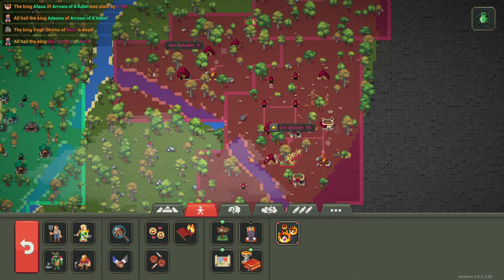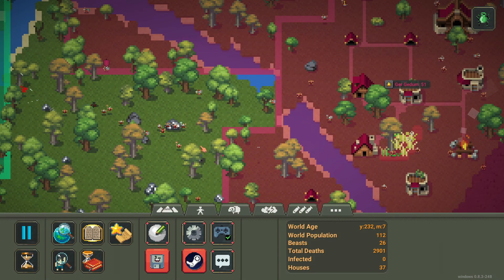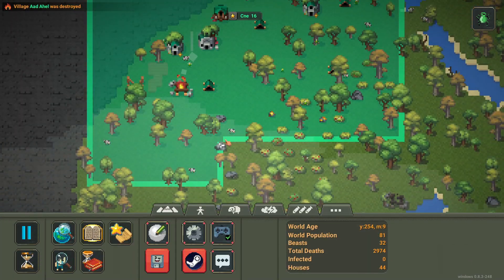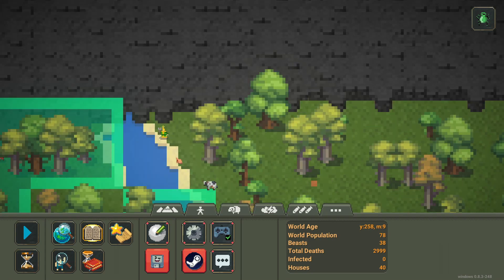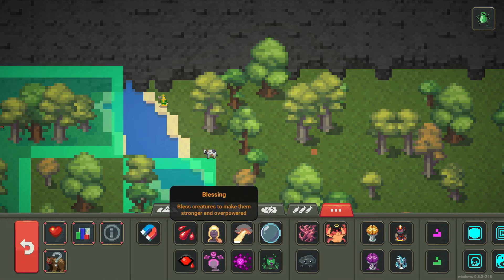Dwarves are definitely losing population pretty fast. It looks like they're dying of hunger. It looks like the dwarves are finishing off the last elves — they've got this little civilization right here. Come on, go attack him. There's one guy left — let's see if we can find him. There he is, it's like Where's Waldo. It was just that bloodlusty kid I was looking at earlier. He's pretty loaded up. Let's go ahead and bless him.